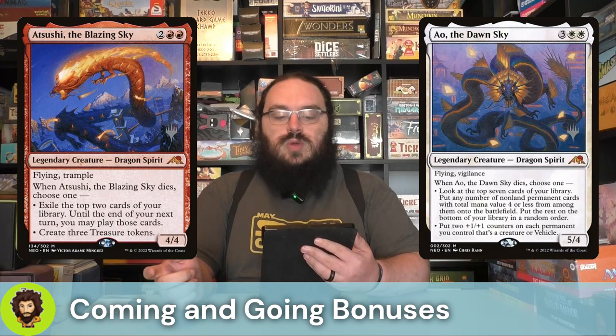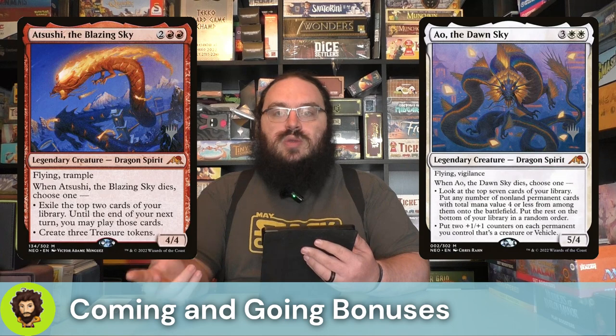Sticking with those dragon spirits, we have Atsushi the Blazing Sky — a mono red dragon spirit, four mana for a flying trample. Whenever they die, we get to exile the top two cards and we can play those until the end of our next turn, or we can create three treasures. Both effects are good.